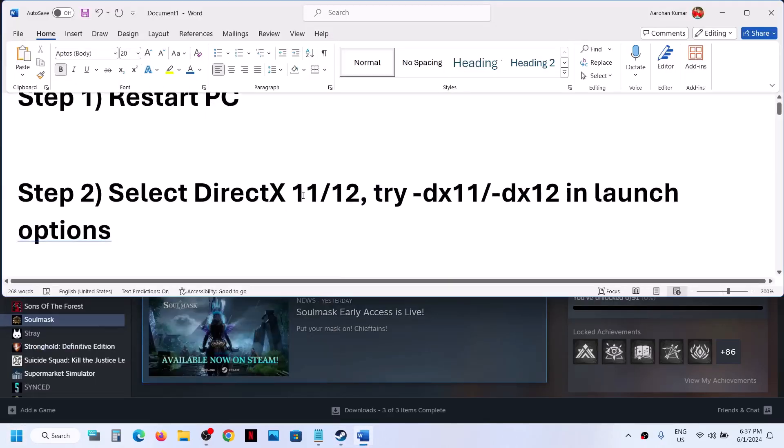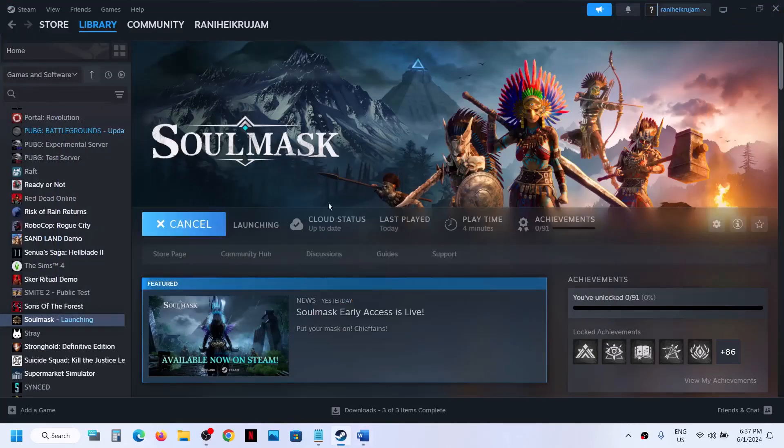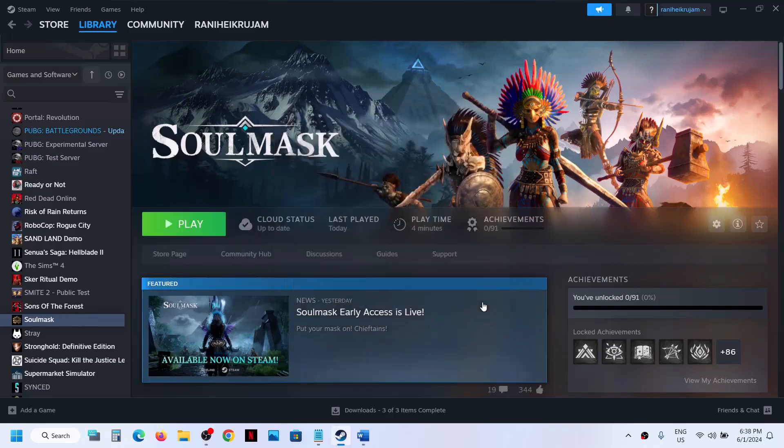The next step is to select DirectX 11 when you launch the game. Click on Play, select Play DirectX 11, and then click on Play. If you are already selecting DirectX 11, you can try Play DirectX 12 and check which one is working fine for you.